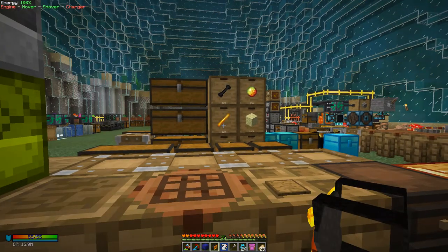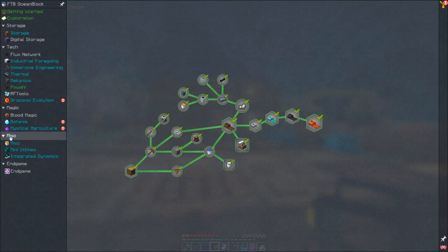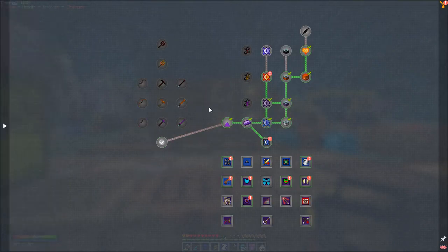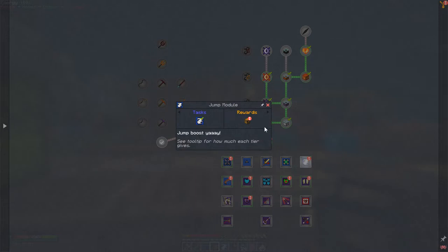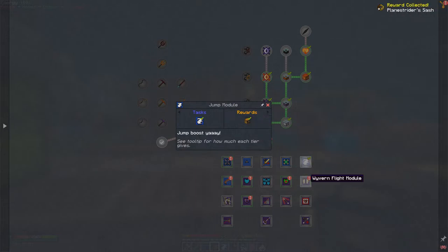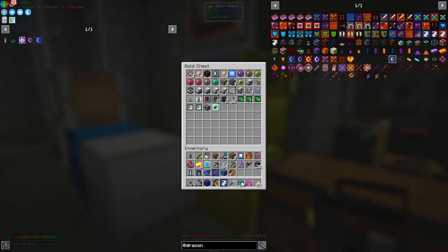Let's have a look at the quests now because we've done a lot of quests, especially from Draconic Evolution. We have completed the Draconic Core, so we get a reward for that one - an advanced dimensional cell. We've completed the jump module as well. Again it's all random rewards. I noticed something drop down so my inventory is almost full, let's just move some stuff out.